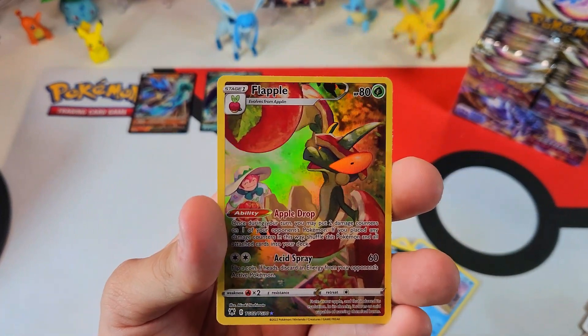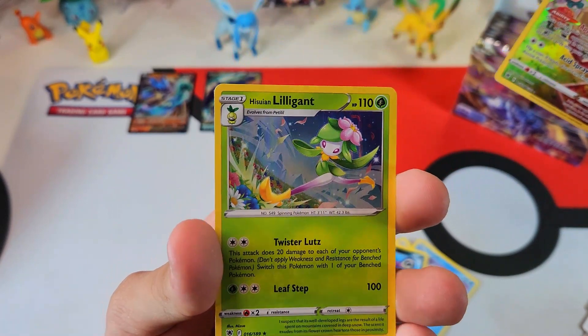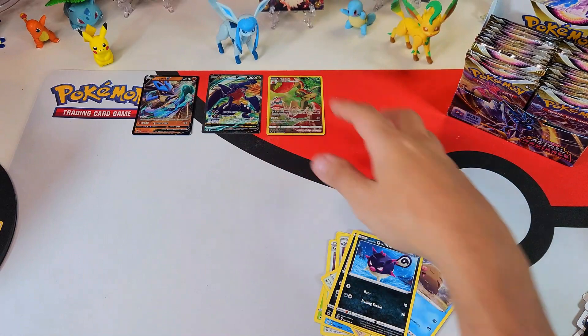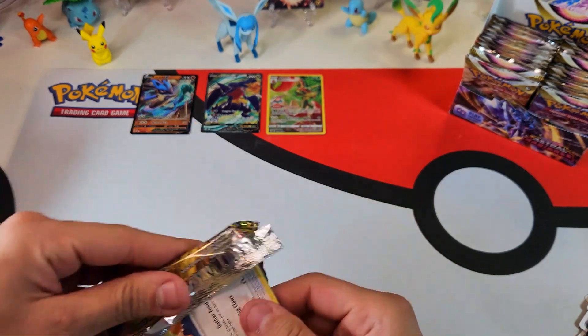Twelve fish. And ooh — Flapple! Trainer gallery hit, our first! And Lilligant. Not a regular hollow. Alright — our first trainer gallery hit!